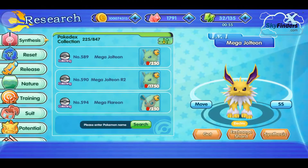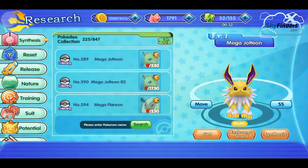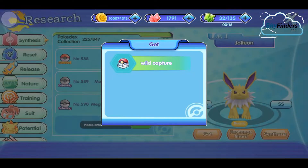First, click on Jolteon. This is Mega Jolteon. When you click on 'Get,' you'll see you can only evolve this Pokemon — you can't catch it directly. So now we're going to catch some Jolteon and evolve it into Mega Jolteon. Click on Jolteon, this is Jolteon, click on 'Get.'